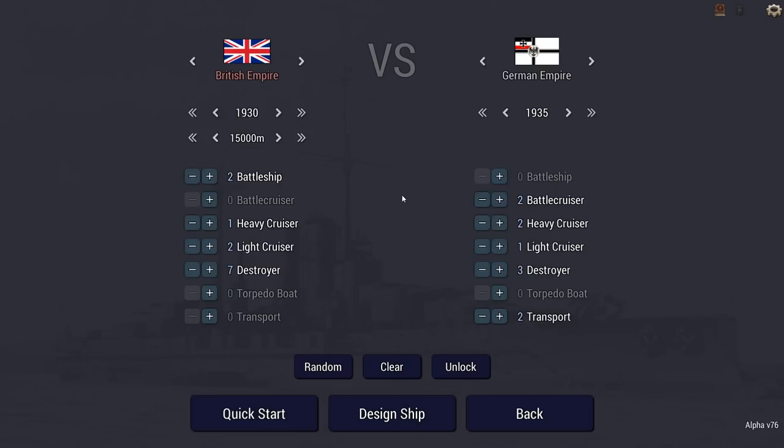I get two battleships, a heavy cruiser, two light cruisers, and seven destroyers. The enemy gets two battlecruisers — and yes, you can start your comment discussion right now about whether the Gneisenau and Scharnhorst are battlecruisers or battleships. They also have two heavy cruisers, the Hipper and Prinz Eugen, a light cruiser, three destroyers, and two transports which stand in for the supplies that fleet needs to keep going.